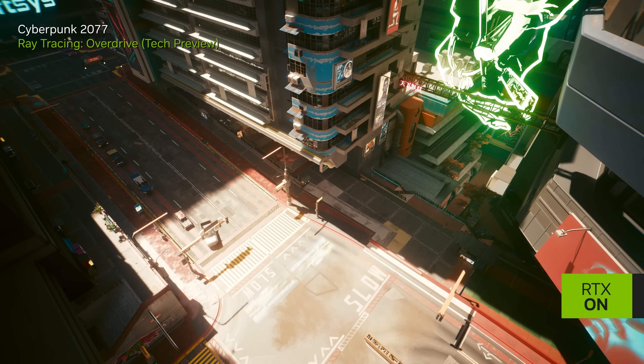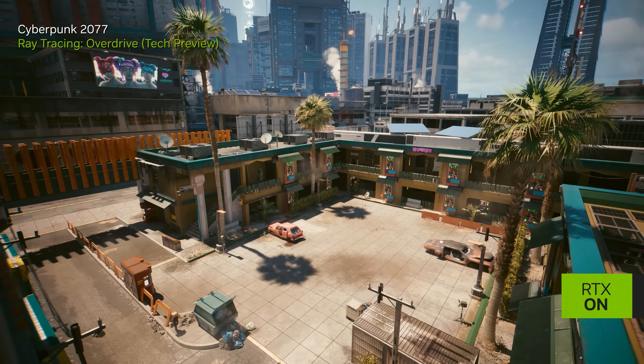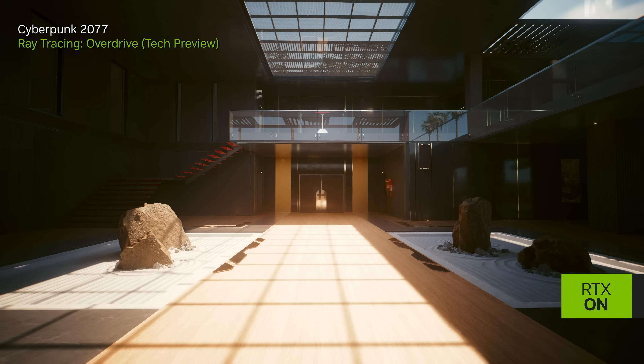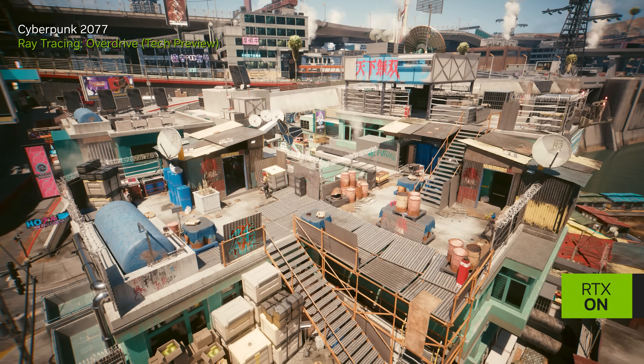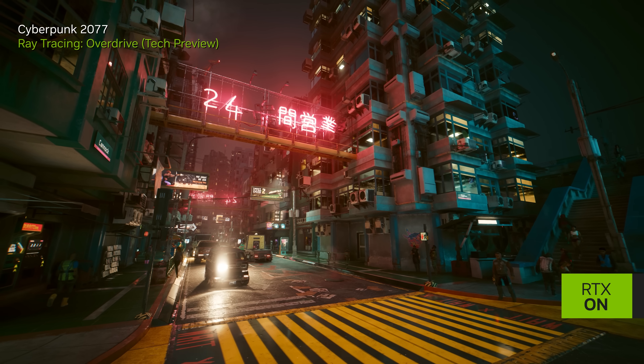Full ray tracing unifies all lighting effects into a single algorithm. Every light source can now cast accurate shadows, and the light itself can bounce multiple times between various surfaces, producing pixel-perfect indirect illumination on every object. This, ultimately, is the next generation of visual fidelity that wasn't possible before with individual ray traced techniques.